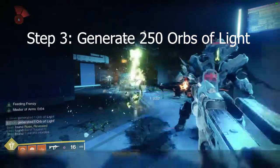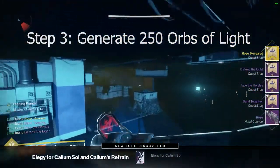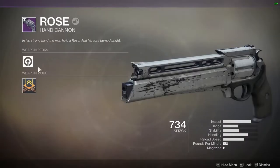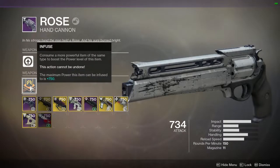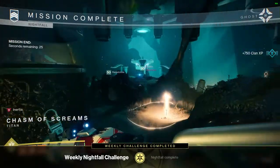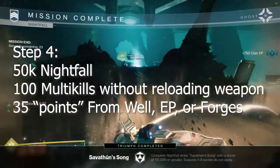Step three is pretty simple: just generate 250 orbs of light. My recommendation is to go do the Whisper mission and head under where the thrall are in the green room and just wreck thrall. However, on this character I didn't have that, so I just did the lost sector on the top of Mars.